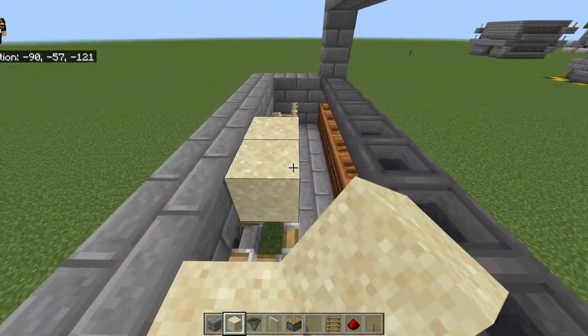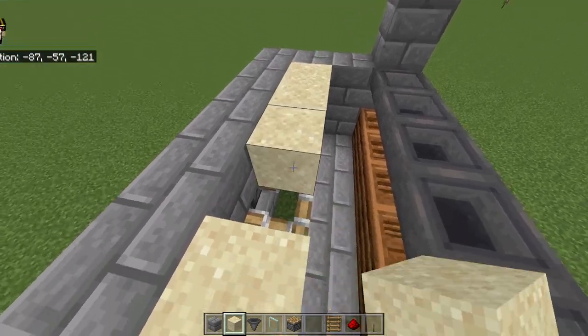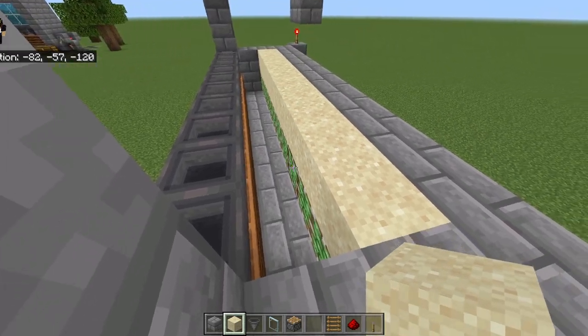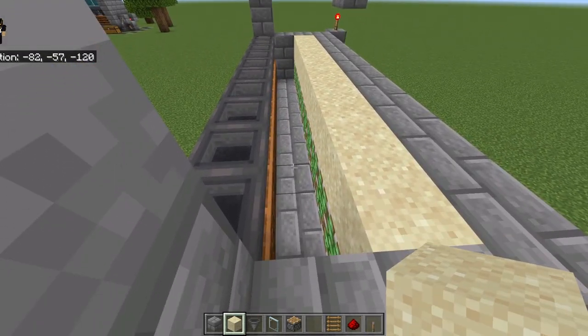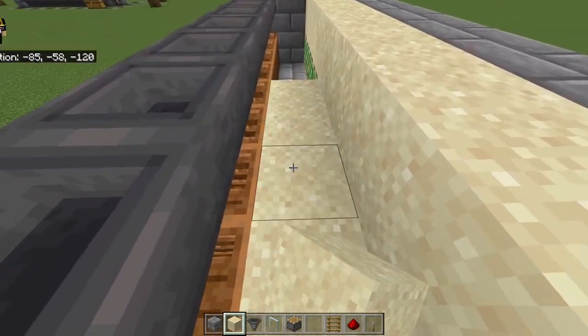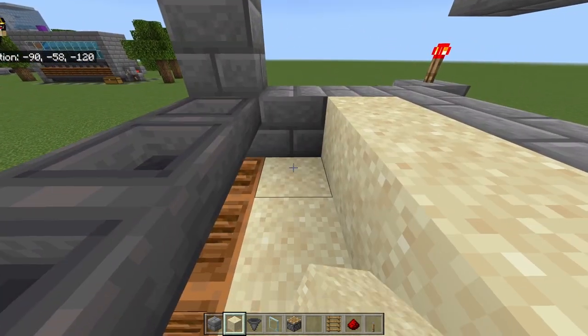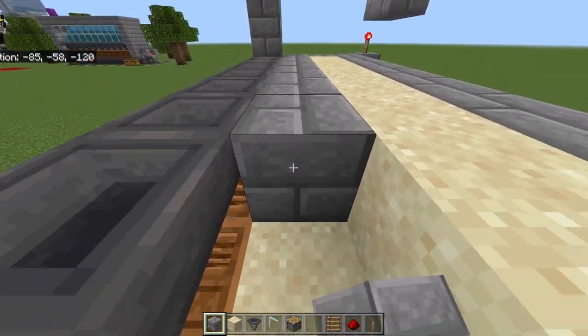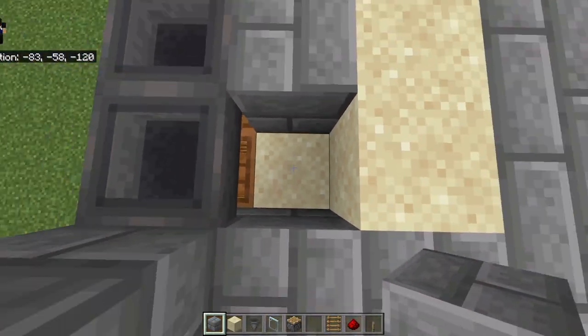Place 10 sand on top of the extended sticky pistons. Then, one block lower than that sand, place another row of 10 sand on the edge of the sticky pistons. Drag that out by another 10 blocks for a total extended row.